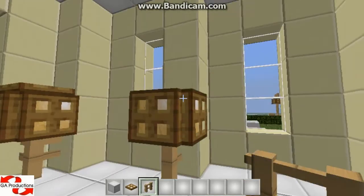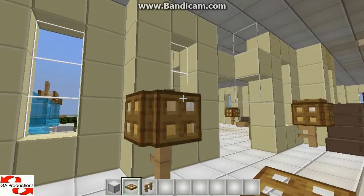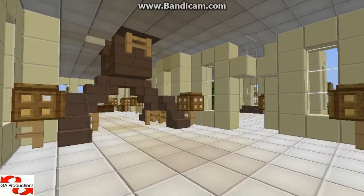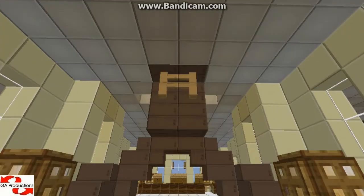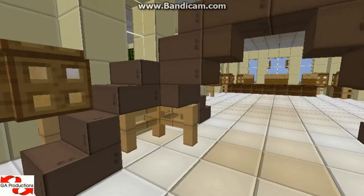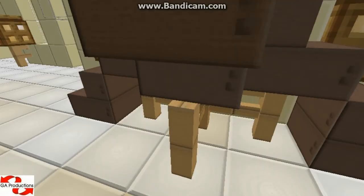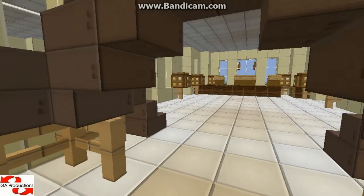Yep, this and this — like that and like that. Okay, so now this is the stairs to the next floor. I made it more realistic by putting these fences here. So let me show you the other part of the hotel.